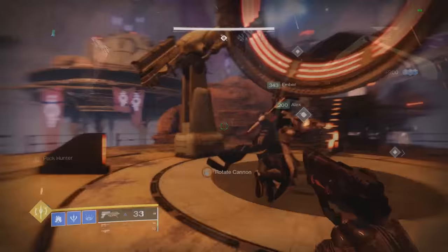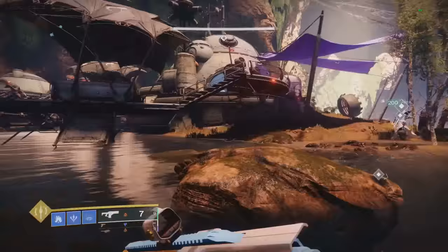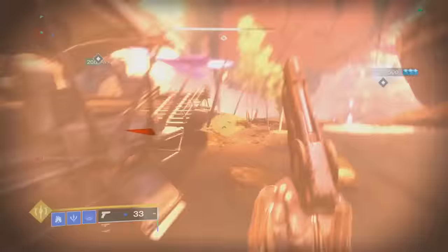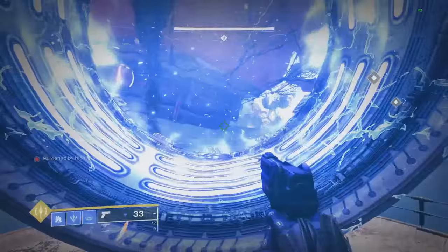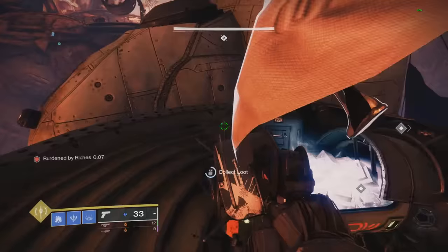The third one is going to be the most complicated. It's going to be in the next encounter of the dungeon — the one with all the main cannons in the super wide open area. Just like the previous one, you need to complete the encounter first — break all the shields, all that good stuff. Then go up to the waterfall area and there'll be an ultra somewhere in this area. He runs around quite a lot, but once again he'll just drop one of the engrams — pick it up. This one you need to be coordinated because you have to use the main cannon to get to the chest. This main cannon right behind you just needs to be lined up with the center area. Then the chest is going to be up here on this little building.